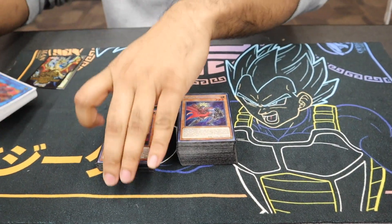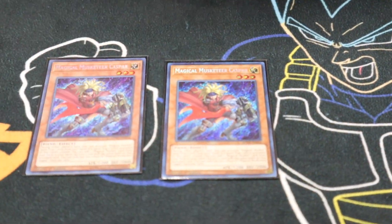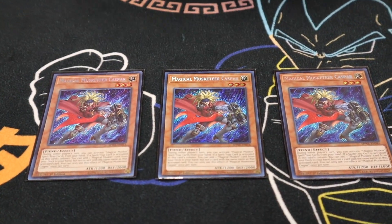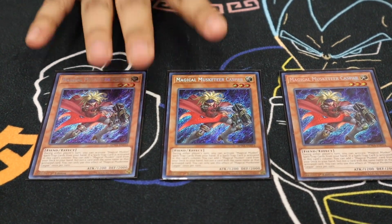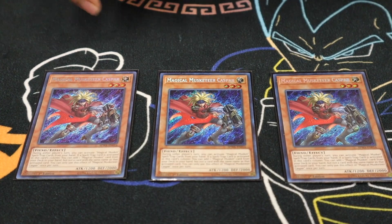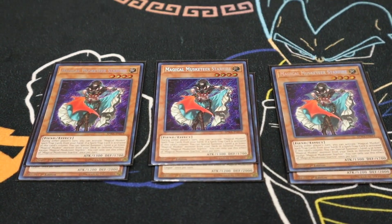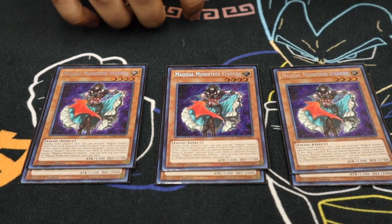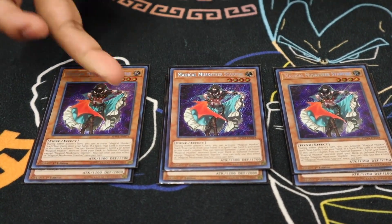Starting with the main deck — we have Triple Caspar, obviously the best Musketeer monster. Pretty much any Magical Musketeer monster lets you activate spell or trap Musketeer cards from your hand, and this one allows you to search any Musket card, so that's pretty good. Next we run Triple Starfire. This one allows you to summon a Musketeer monster from your deck in defense position, which is pretty nice. It helps you extend and make cards like Mural Sword for game and Utopia Double as well.